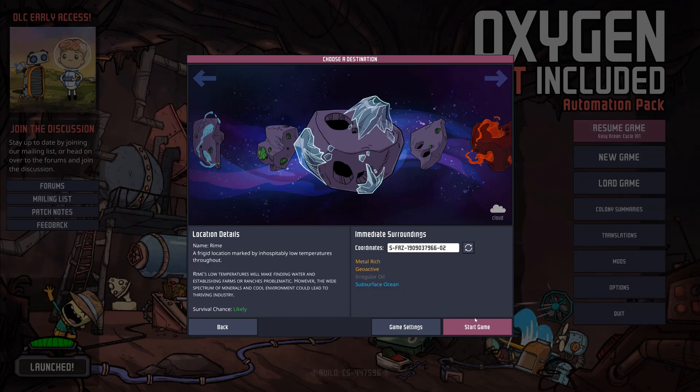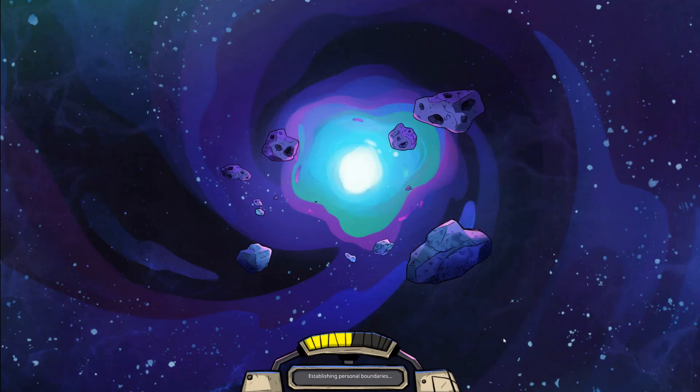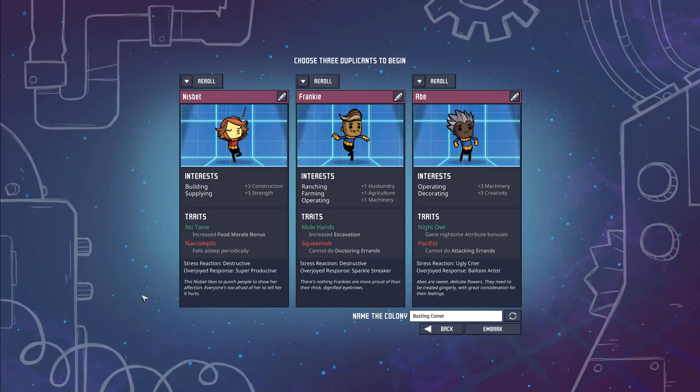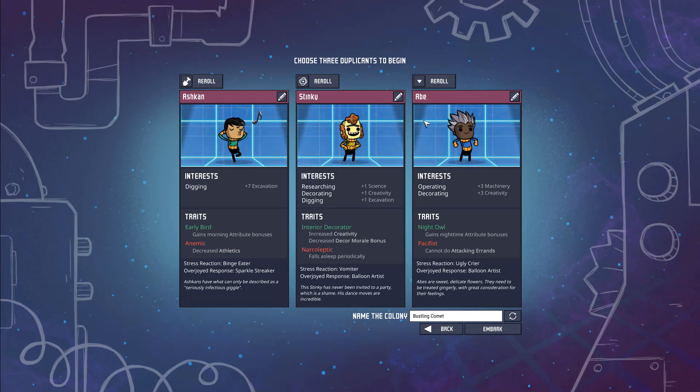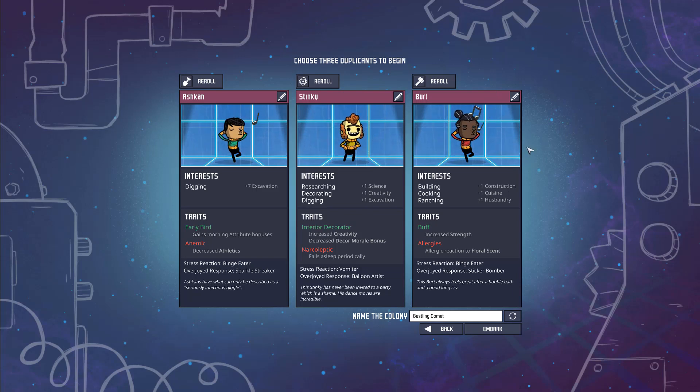Let's start here and pick our clones — our dupes, the duplicants. We're given three duplicants. What you really want is one dedicated digger, one dedicated researcher, and then a third builder or digger. You want them specialized, and you want to watch out for debuffs — you don't want narcoleptic, so let's reroll our researcher.